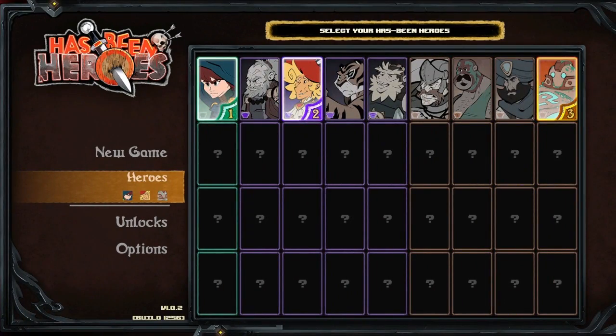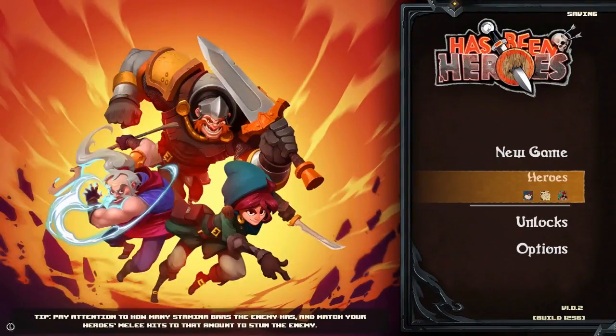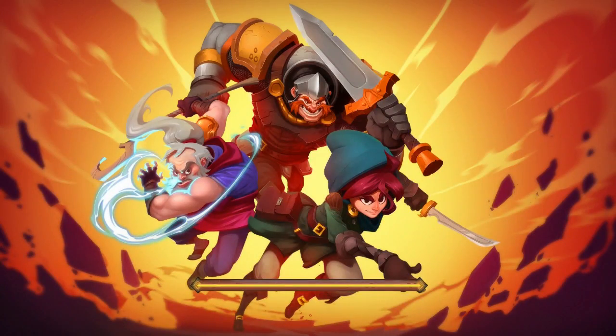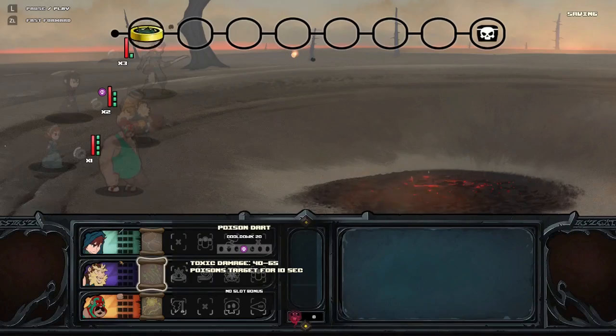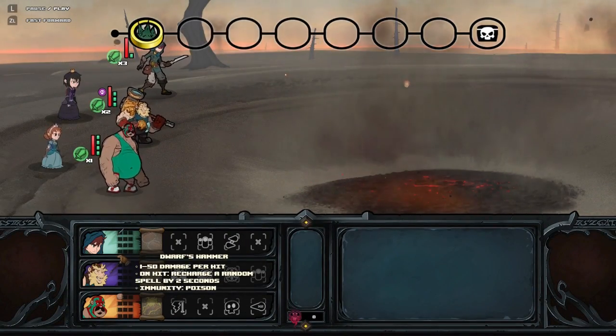Alright, hey everyone, Wanderbot here, and welcome back to Has Been Heroes. If you're wondering why we're back in the start menu, it's because my last run got completely lost. I recorded for about an hour and all of my commentary was gone. Anyway, I did learn an interesting new thing: lightning and poison are incredible together, so we're going to be messing around with the dwarf and the luchador, because they quite possibly might be one of the strongest combos I've ever seen.